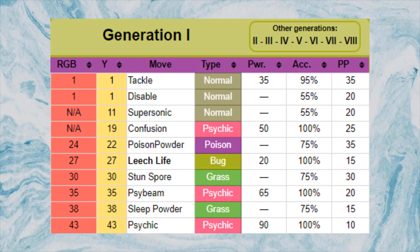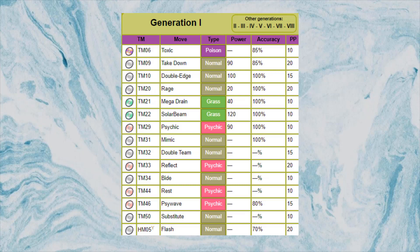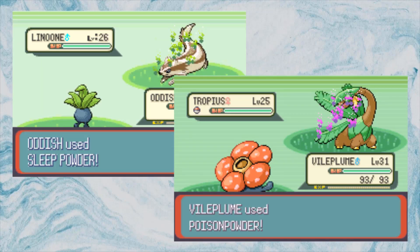Its level up movepool in Yellow is a lot more forgiving than Red and Blue, as we can actually learn moves before level 24. Its TM list consists of Grass attacks, Psychic attacks, and a whole load of filler. Its main focus is to set up statuses with the likes of Sleep Powder and Poison Powder, but honestly with mainly special weaknesses and a 40 base special, it might actually be a bit difficult to set this up — all jokes aside.